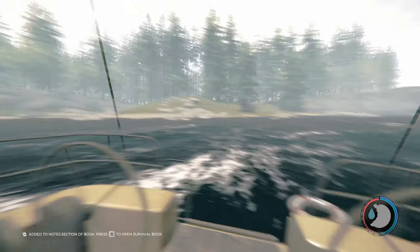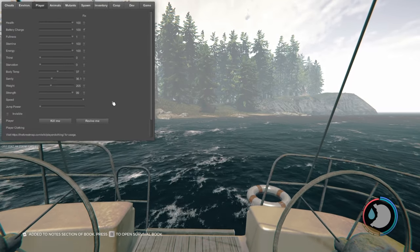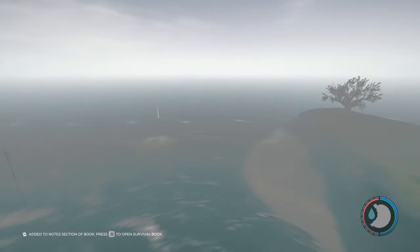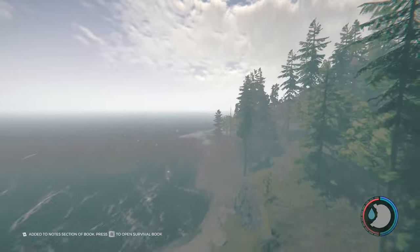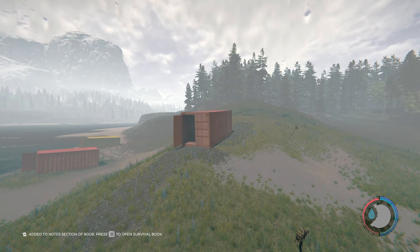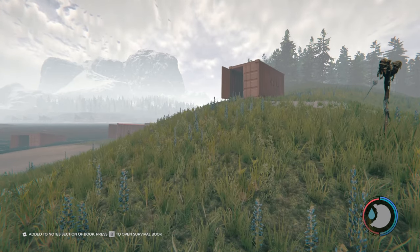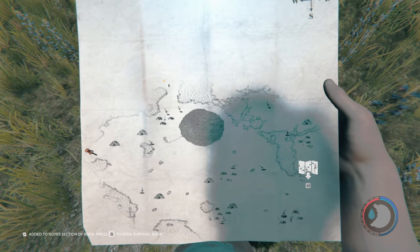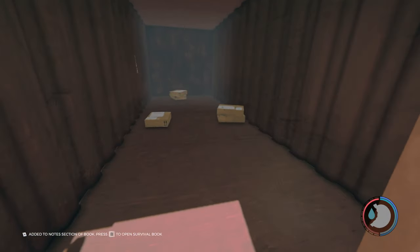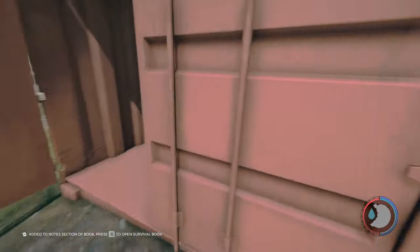We're now heading over to the cargo ships over there. That's where it is on the map. We're going to get the cargo manifest at the cargo ships. Here are the cargo containers. Inside one of these containers there is a cargo manifest on the floor. You might want to pause the video, come over to this location, and check inside one of these containers.